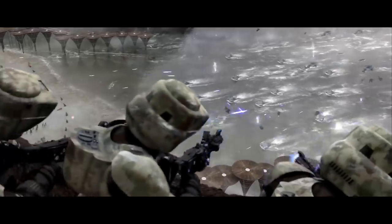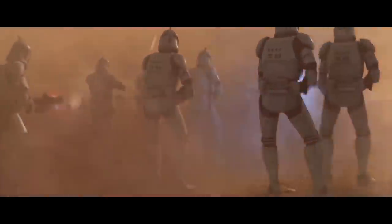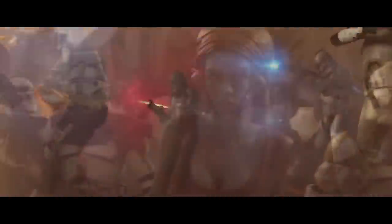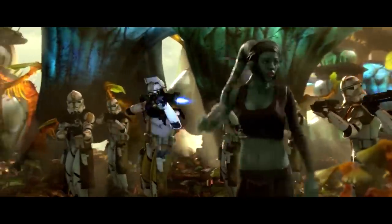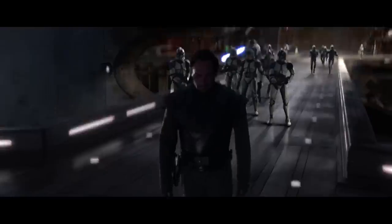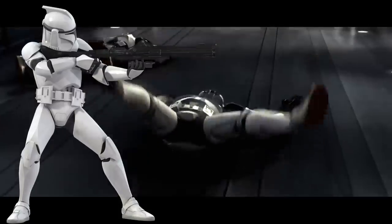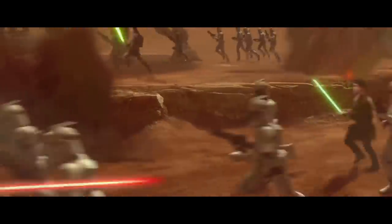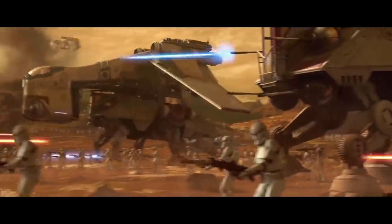Moving on to equipment and weaponry, by the time of the Clone Wars most clones were outfitted with Phase 2 armor. While Phase 1 armor was fairly large, bulky, and difficult to move in, Phase 2 armor was very protective while also being light and movable. I wouldn't be surprised if Stormtrooper armor was somewhat improved compared to Phase 2, but the differences aren't immediately noticeable. Weapon-wise, while most Stormtroopers used the E-11, Clone Troopers often used either the DC-15A or the DC-15S. The DC-15A is a more efficient, long-ranged weapon — very accurate and very powerful — reflecting the full-scale war situations where long-ranged weapons would often be needed.